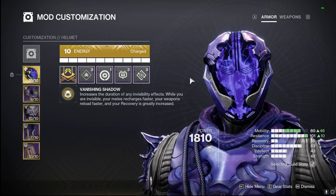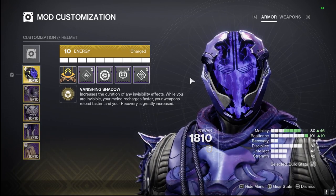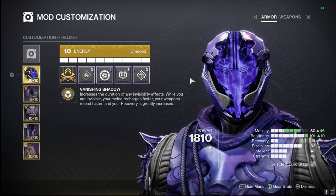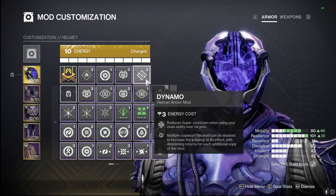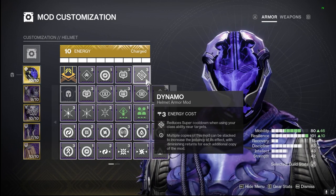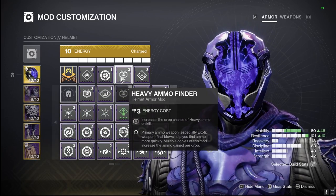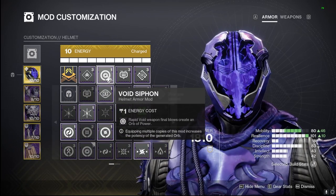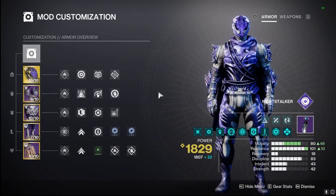Graviton Forfeit's perk, Vanishing Shadow, increases the duration of all invisibility effects. While invisible, melee recharge is faster, reload is faster, and recovery is greatly increased. For helmet mods: Dynamo reduces super cooldown when using our class ability near targets, helping us get Shadowshot back quickly since we dodge often to go invisible. We're also running Heavy Ammo Finder for Two-Tailed Fox and Void Siphon so our SMG and Two-Tailed Fox create orbs of power for Devour and super energy.